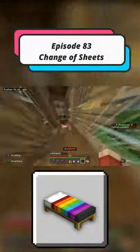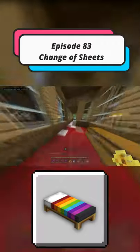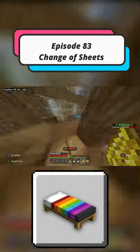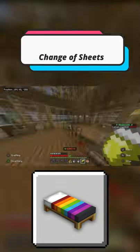While doing this video, I thought maybe I could use a cauldron to dye the bed — I thought it might be a cool way of doing it. But apparently that doesn't work. So yeah, you're going to have to just use some dye and a bed, do it in a crafting bench, and Bob's your uncle.